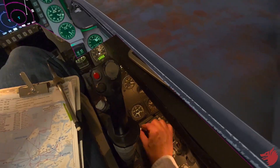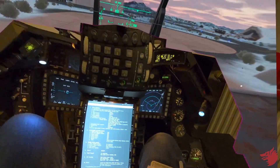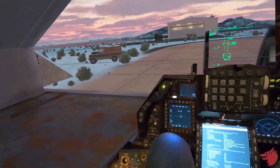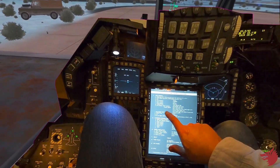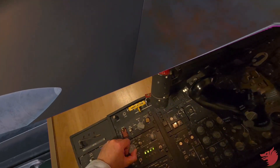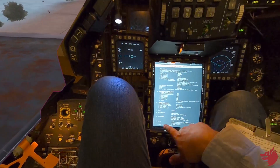Then sensor panel: left-out point, right-out point, FCR and radar altimeter to standby. The HUD is good, seat is good. Master caution — we still have the seat not armed but that's okay. IFF panel to norm. We check we have mode 4.